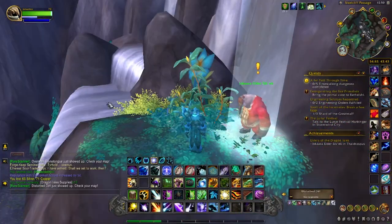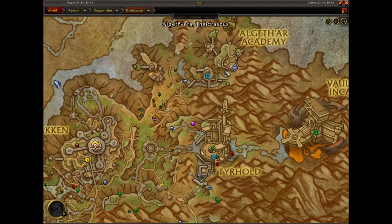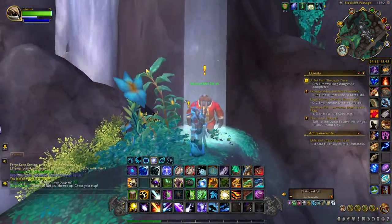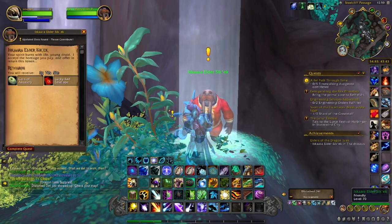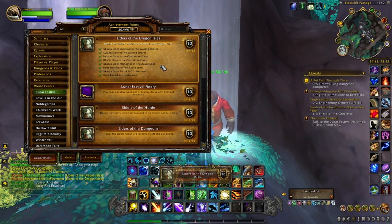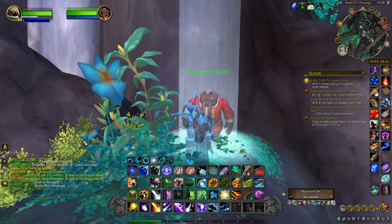The last elder we need for this achievement is located just east of the Algeth'ar flight path, southwest of the Algeth'ar Academy. He's sitting right on the bank of a waterfall, midway up on the mountain — Elder Sikak. We'll talk to him, get the achievement, and that's how you get the Elders of the Dragon Isles achievement. Good luck with your achievement hunting and have fun at the Lunar Festival!